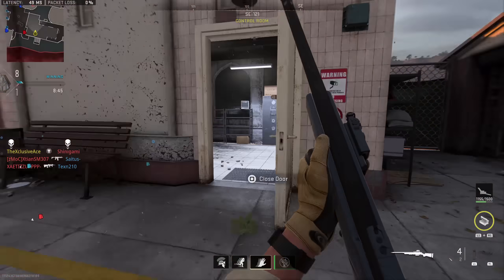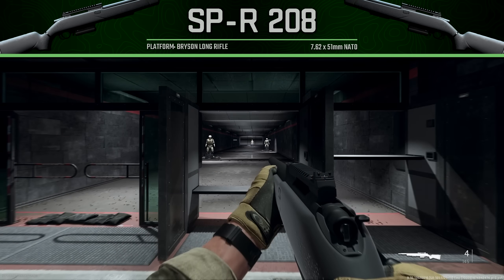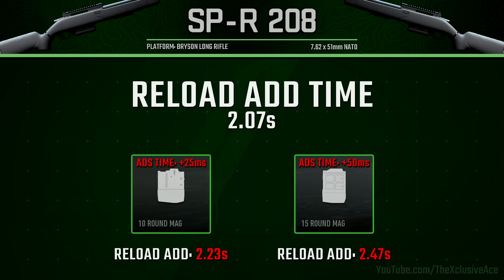Moving into stats that incorporate attachments, our reload add time is 2.07 seconds — that's pretty slow for a detachable box magazine in this game. It gets even slower with a 10-round mag at 2.23 seconds, and with a 15-round mag it slows all the way down to 2.47 seconds.